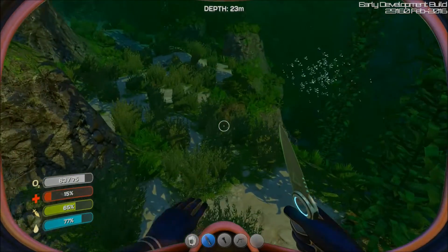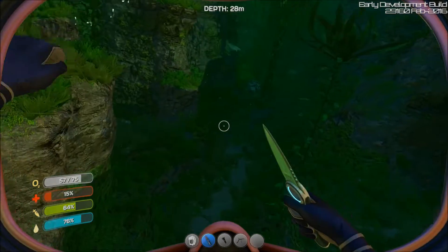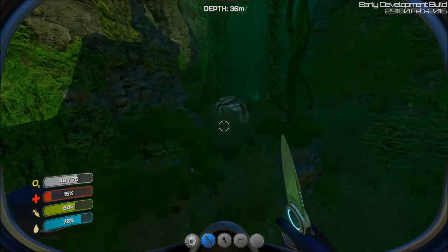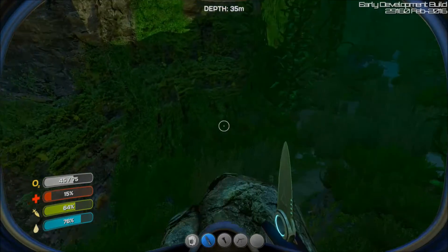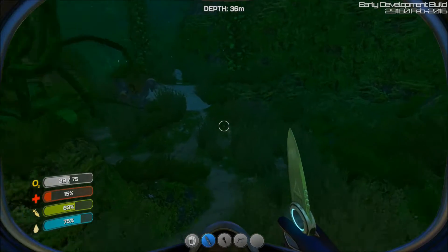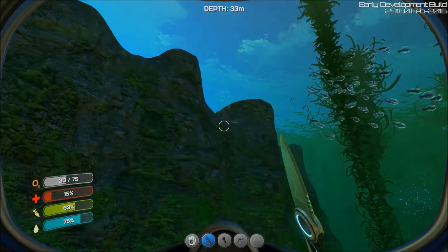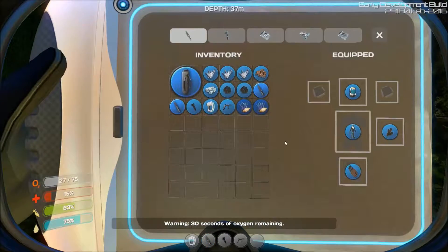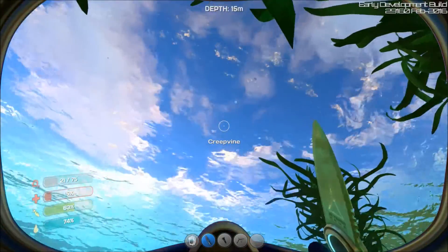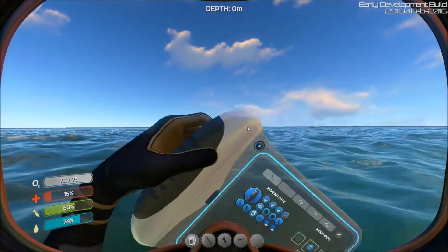Hopefully we can get some more blueprints today — those are really important to find. I really want to get the sub going. Once we get that up and running, you can also use a generator so you can get some power to the base. Right now there's no power, so it's essentially just a base with nothing powered, so I'm still depending heavily on my little escape pod. I also built a radiation suit and a welder.